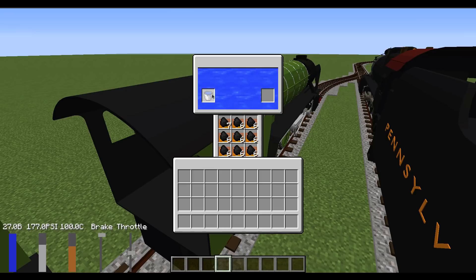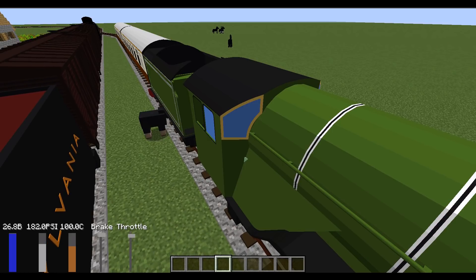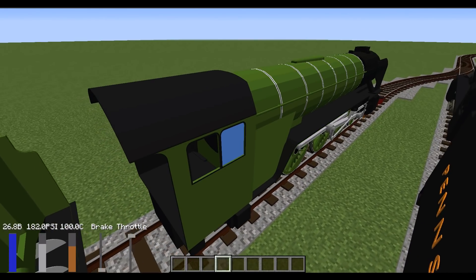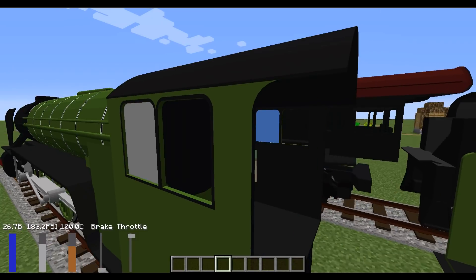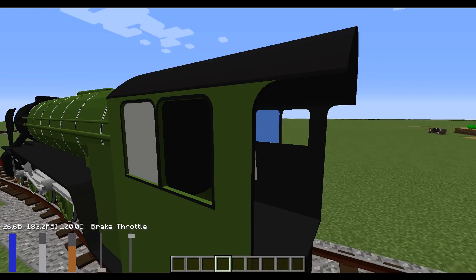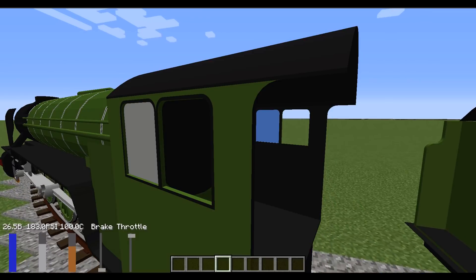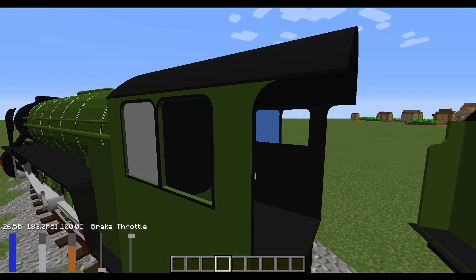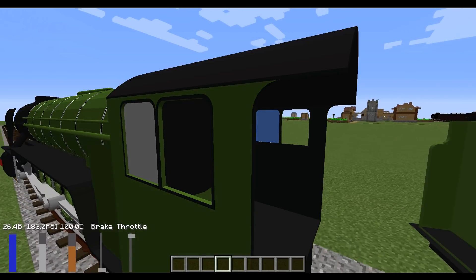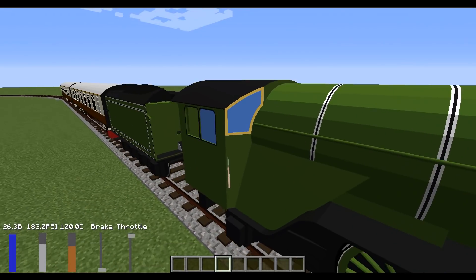Right now I have this set to infinite water so we don't have explosions while testing. Let's take the brake off and bring the throttle up. Helps if I actually take the brake off! You can see that wheel slip is now implemented — so if you start accelerating with a really heavy train, the wheels will actually start spinning and you'll lose traction. The majority of those calculations are done for 1.0, with a couple small tweaks still needed, but overall that's working quite well.